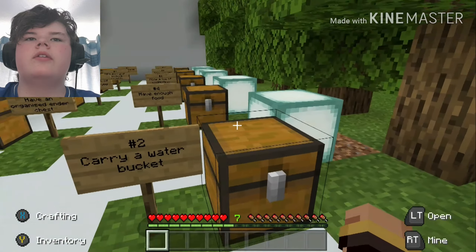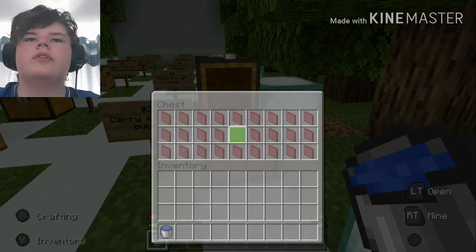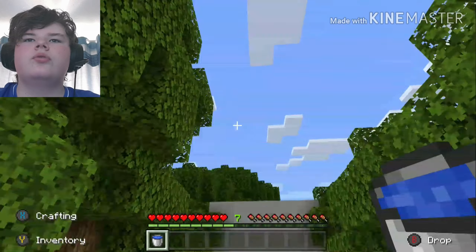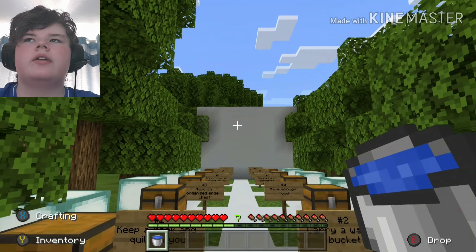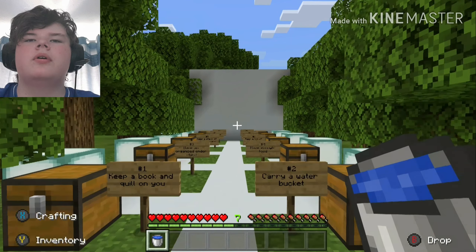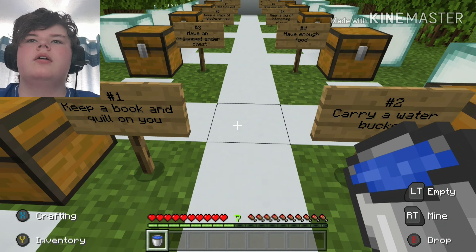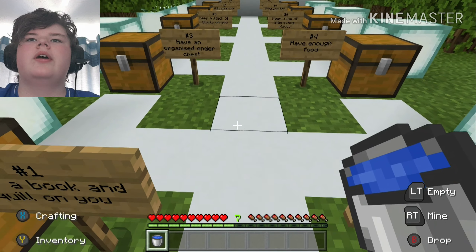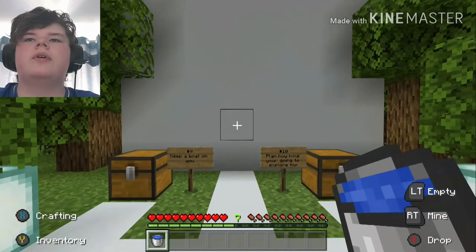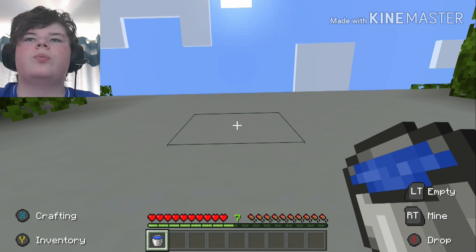The second tip — quite a few people use this — is carry a water bucket. If you're in a tall area like a mountain and you can't jump down because there isn't a river nearby, you can just place down the water bucket and swim down safely. If you're skilled enough, you can even use it to climb back up walls.